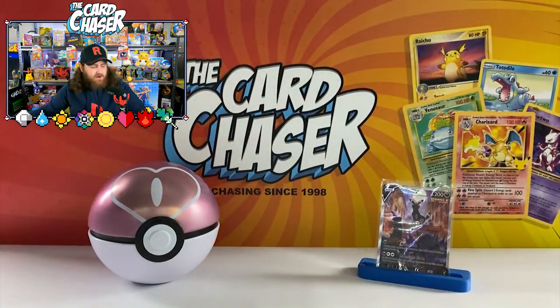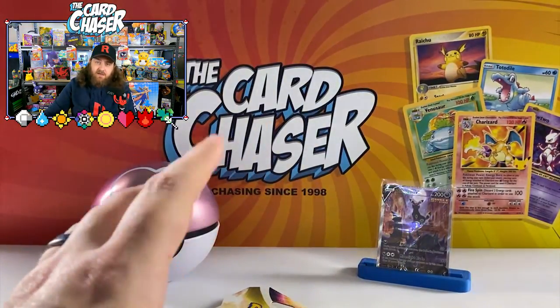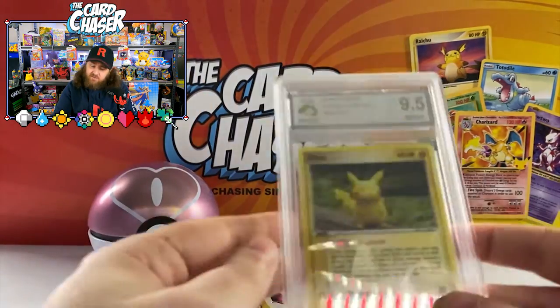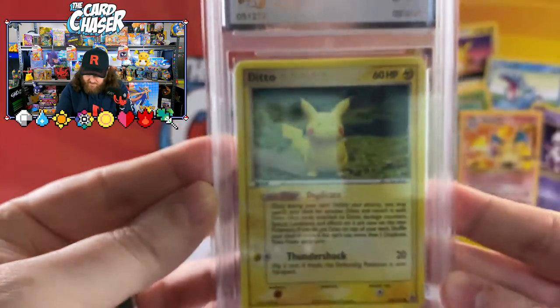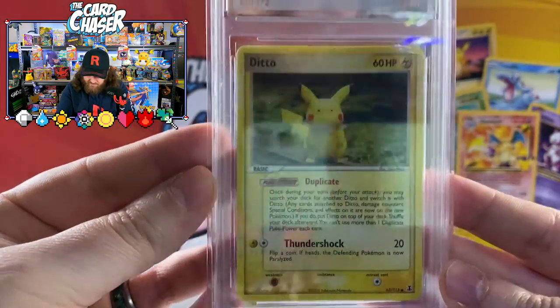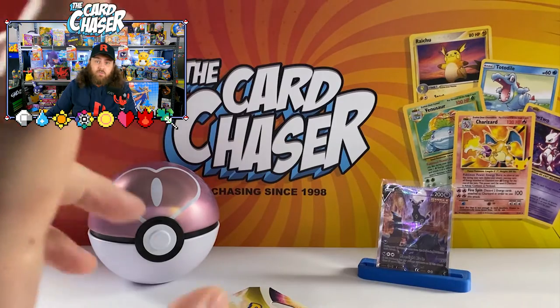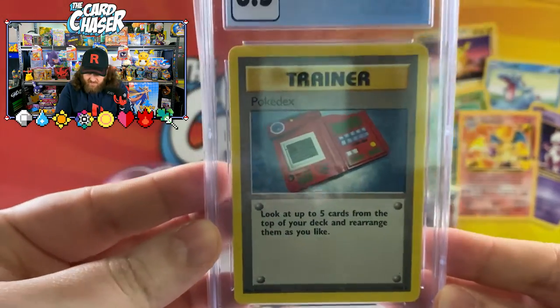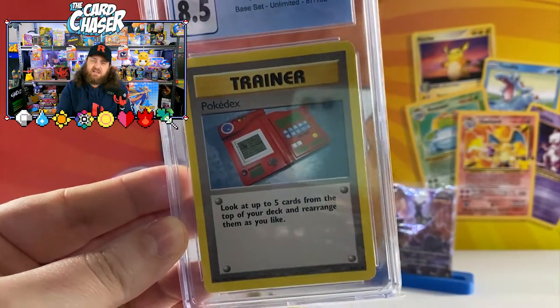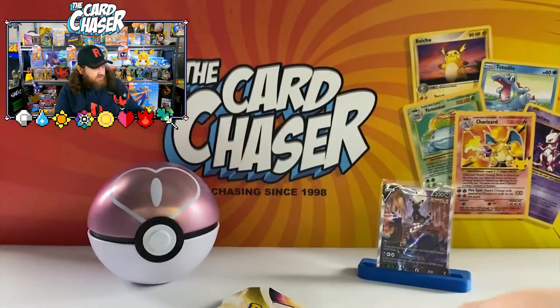Go for one more and then we'll open up this blister pack. It's one of the first cards I ever got graded — I don't know why but I love it because Pikachu — it's Ditto Delta Species. We're looking at the Ditto Pikachu here, he looks creepy as hell. Absolutely creepy but beautiful card nonetheless, one of my first cards ever got graded. Okay, one more — it's an old school classic. It's the Pokedex trainer card from old school back-in-the-day sets, the ones we used to collect as kids. They were everywhere on the shelves but still great cards nonetheless.